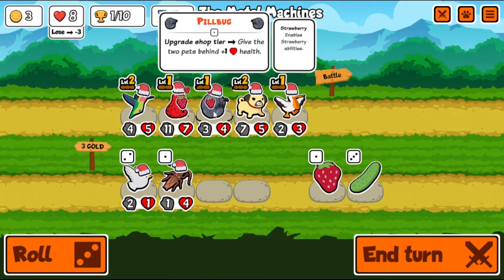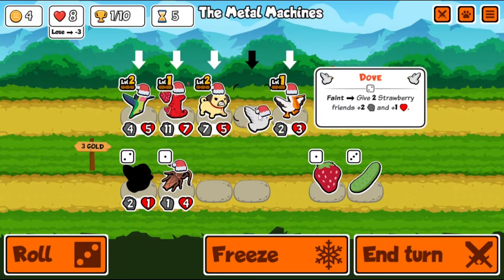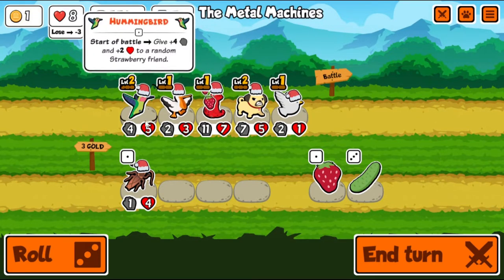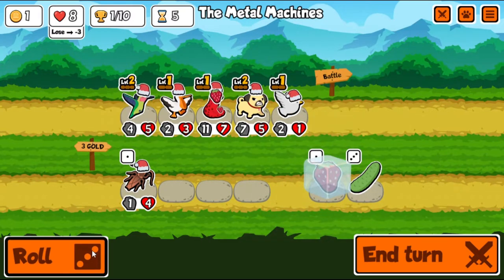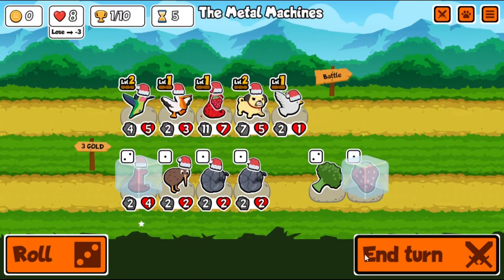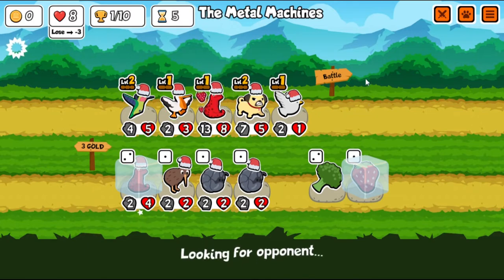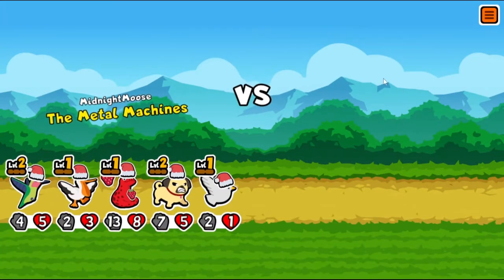Maybe we get rid of the bird and get the kiwi. We sell it — you have a start-of-battle ability so you should trigger salamander. We could get rid of the pill bug and totally go for salamander, because now you'll buff the salamander. The dove could buff somebody else, so let's save strawberry for next turn. Salamander — that's great. Not sure if that's the best strategy but I like strawberry teams for sure.